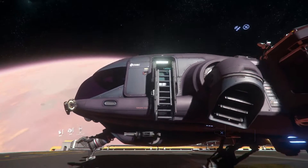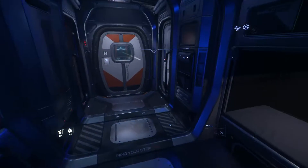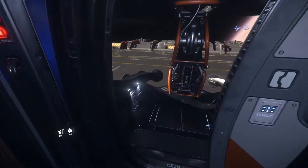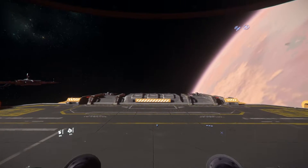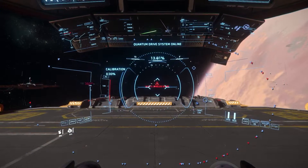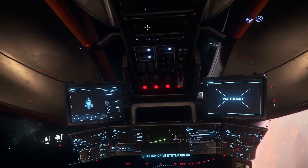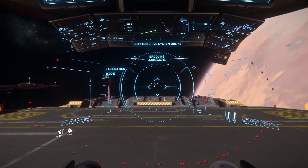You open the ladder from right here, so I usually just stand back and get up in here. Inside you have a bunk you can log out in, some space here if you want to do box missions, a bathroom with a sink, and right here is the cockpit. I like the visibility on this ship — it's really easy to see out. I'm going to power this up and throw the quantum drive on so it can start spooling. You can see all your screens are up here with some interaction buttons.